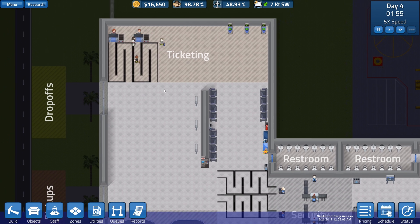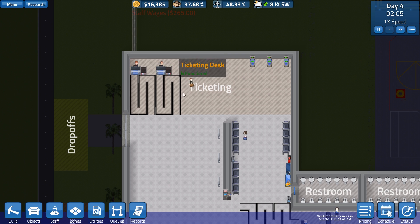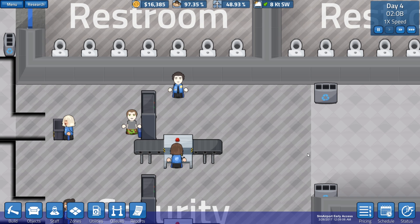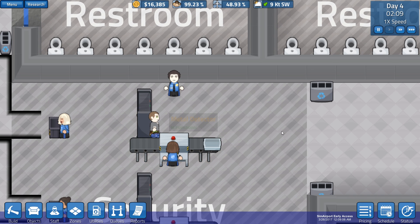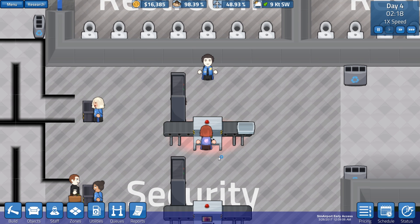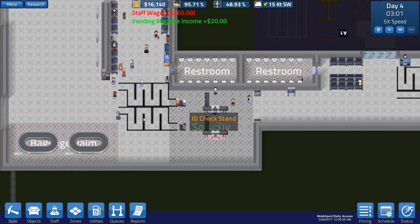The first people are coming in - why are they going around like that? He's going through security. Our very first customer has camo shorts on and very green eyes. He didn't even put his bag through - what is he doing? And now she's going to go back around - they go through twice? He goes through, gets his bag, goes through again. Interesting. I don't know why these guys aren't using the queues - the queues are set up and they're both assigned.